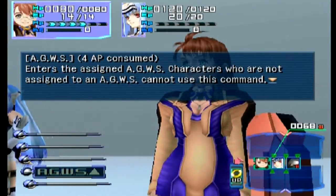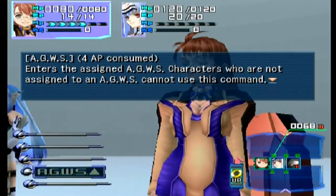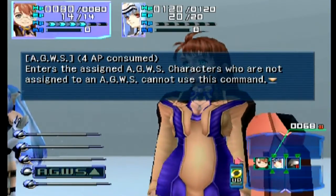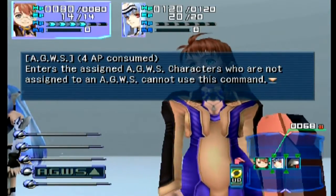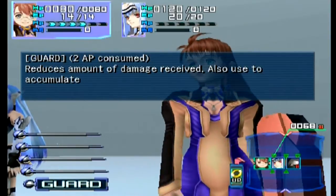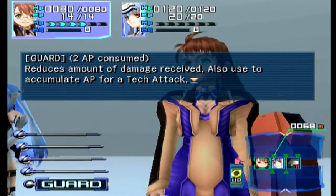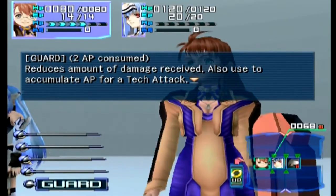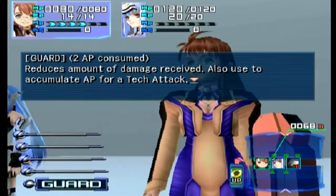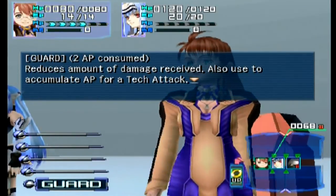Next up we have what I swear is pronounced 'eggs' — I don't know how that translates, but that's how they say it. We don't have an eggs right now so we won't be using that, and it consumes four AP. Guard will reduce the amount of damage you receive and can be used to accumulate AP for a tech attack — you just don't use as many ability points this turn. They imply you'd get more ability points with guard active, but that's not true.